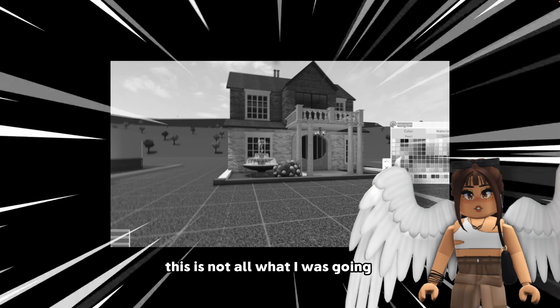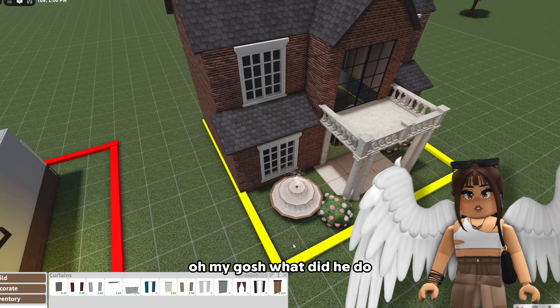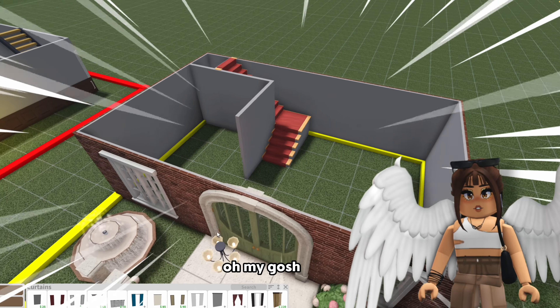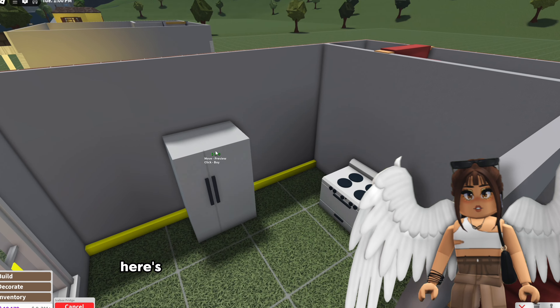What did you do to my house? Why is it brick? Why did you make it brick? This is not at all what I was going for. I don't know how I feel about this. Oh my gosh what did he do? He pretty much only colored it. He added my roof - that's nice. He added chimneys, some windows. Did he build a layout? He did build a layout! Okay let's make this little corner the kitchen. Here's our fridge.